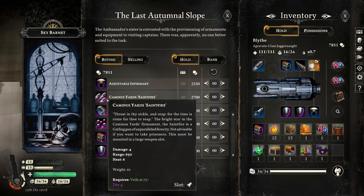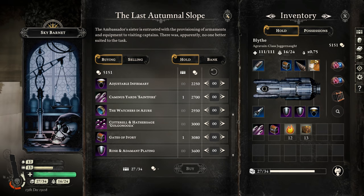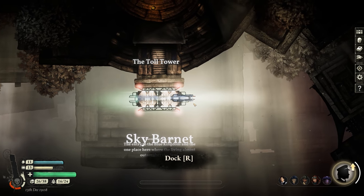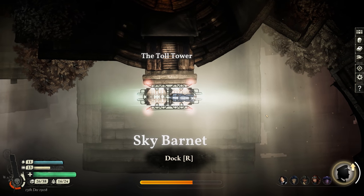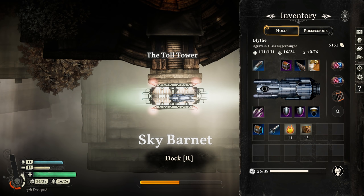Holy shit, that shoots fast — the shots move fast too. That looks really satisfying. But it's still less safe than the rocket launcher, because the rocket allows extreme range and I can choose when to explode it with a blast radius. The Saint Fire needs direct hits. I want to try it though. I've got to get used to how fast these projectiles move — I'm overshooting a lot. Not as safe, but fun to use. I'll stick with it for a bit.